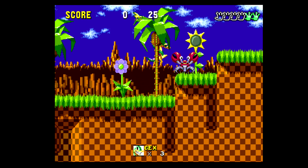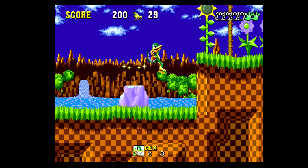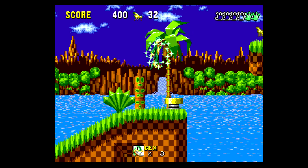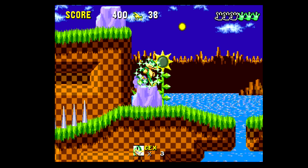Sprite hacks are nothing new to Sonic — they're a dime a dozen really — but old Gex the Gecko here is quite special. Not only does it add the once proud 3DO mascot to Sonic's world, but it also fundamentally changes its gameplay and core objectives.